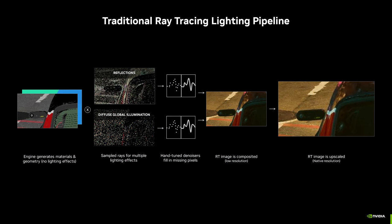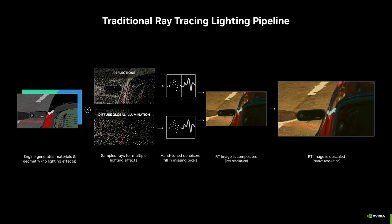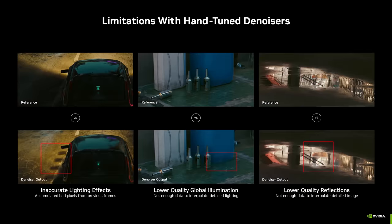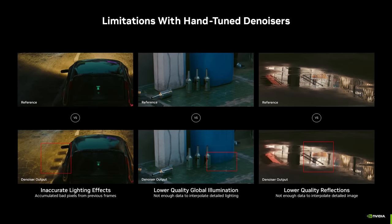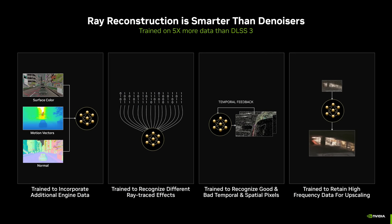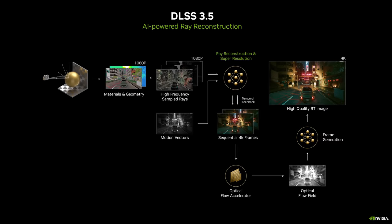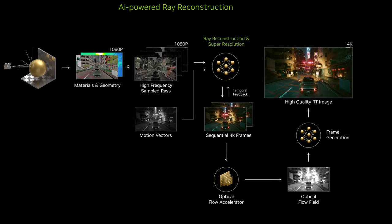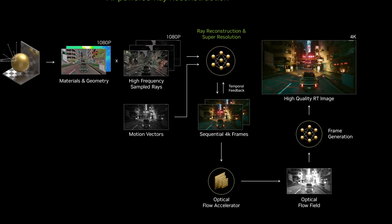So what is Ray Reconstruction and why is it an important upgrade? Ray tracing effects in today's games are noisy because running these effects at higher quality levels with less noise and a higher ray count would cripple current graphics cards. To combat this noise, developers implement denoising filters, which do remove the noise but come with issues like ghosting, low levels of detail, and various inaccuracies. Ray Reconstruction replaces the game's denoiser with a DLSS AI-enhanced denoiser that promises greater quality and fewer artifacts, by combining the upscaling and denoising passes into one algorithm — effectively replacing DLSS Super Resolution with a combined DLSS Ray Reconstruction and Super Resolution algorithm.